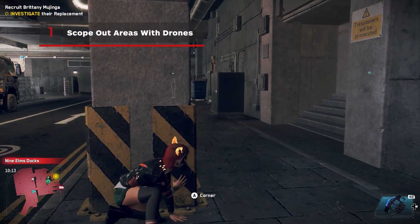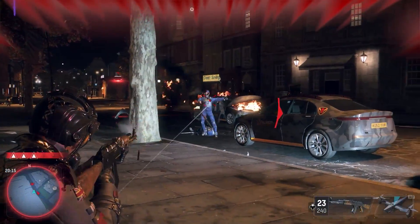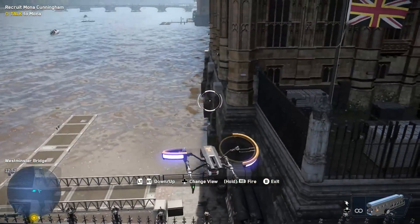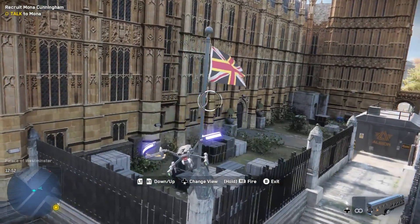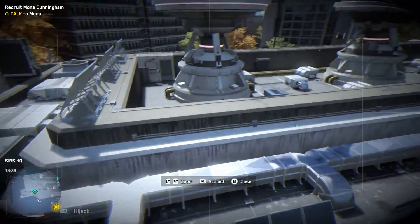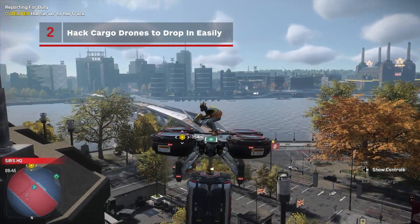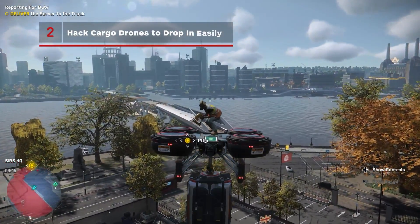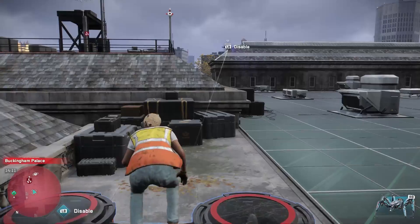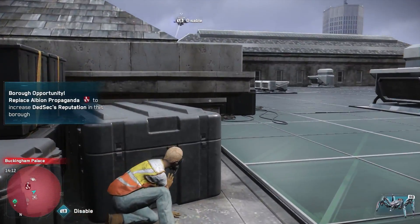Whether you're trying to sneak in or take down every enemy in sight, it helps to get a sense of the area. Hack nearby drones and use them to scope out your target before entering restricted zones. They're limited in range, but you can also use them to get close enough to hack other cameras. You can also climb on top of cargo drones and use them to fly around as a way to avoid complicated infiltrations — why climb a fence or hack security when you can just drop down like a middle-aged construction worker Batman?